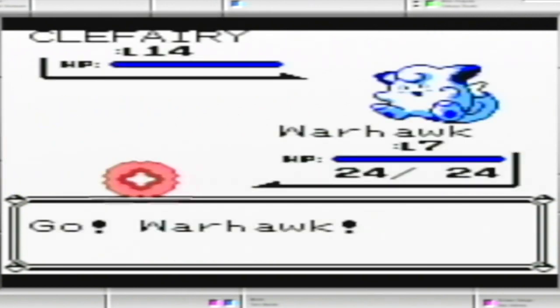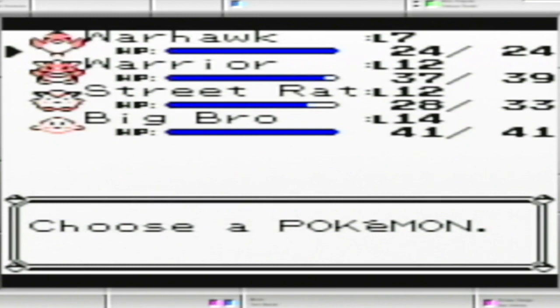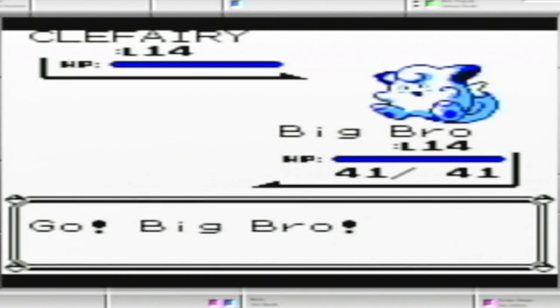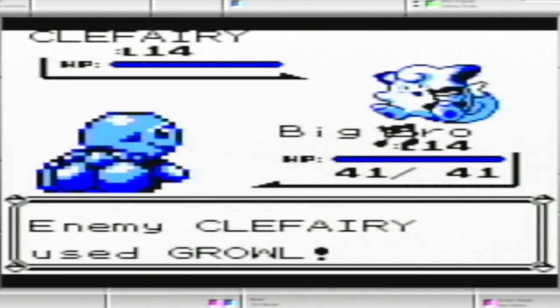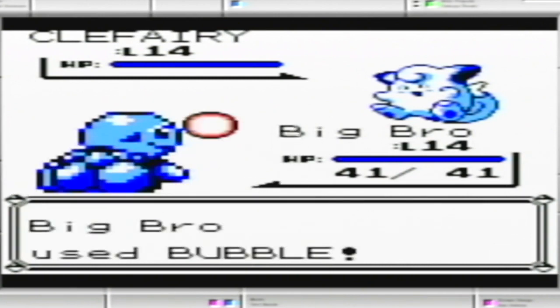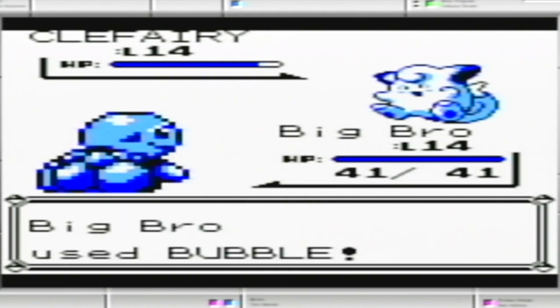Basically the only thing that Jigglypuff has over Clefairy is more HP. I'll try Squirtle then. Squirtle's level 14 as well. Growl won't do anything, so we're just going to continue with Bubble. We do have Tail Whip as well. But this could be a long one — Bubble's not doing much on its own.